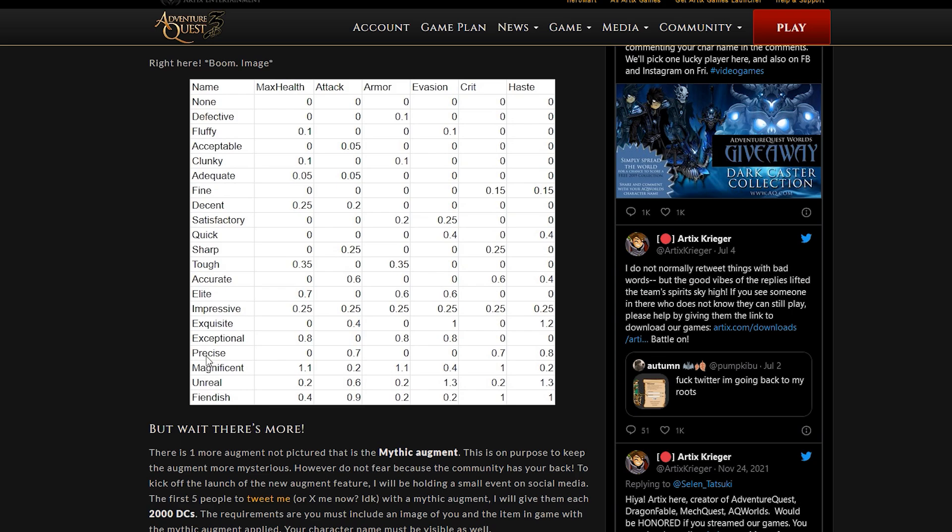Magnificent is the most balanced of the legendary augments — it spreads across all stats and highlights things like armor, crit, and health. So depending on your playstyle, you can choose the augment that best fits your build.